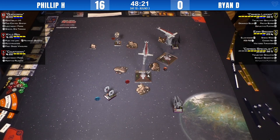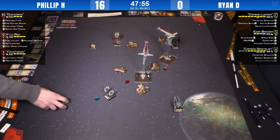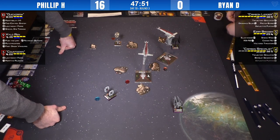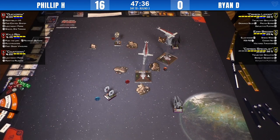Pay attention to the board state. We're back to dials. Ezra is too far away for a shot. Crimson Specialist gets a shot on Countdown because he doesn't dare shoot at Quickdraw in this position — one damage on Countdown. He's got lightweight frame, but it was only two dice, so those lightweight frames are doing nothing until range one. If he gets to range one he'll take a bomb. Philip's ships all out-PS Crimson Specialist.